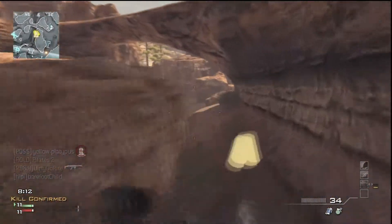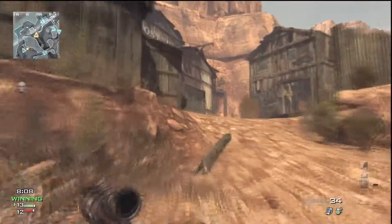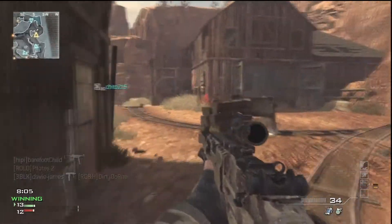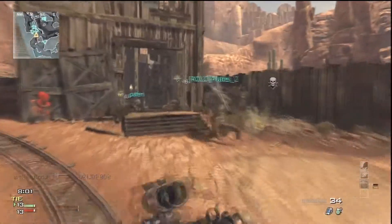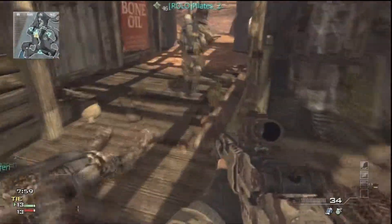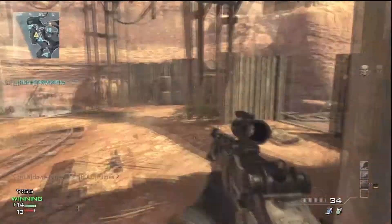I wish there was dolphin diving. There's another guy — I'm probably gonna get shot from across the map, but no I did not. Looks like my teammate took him out. What's my score? Five and three. I'm gonna try to trap him in the corner.